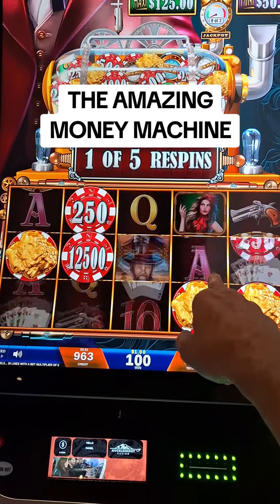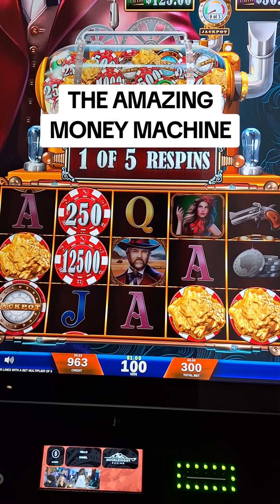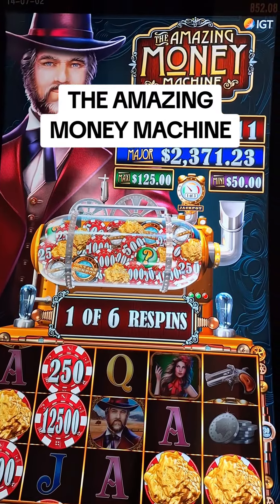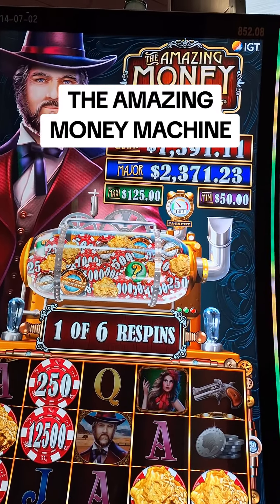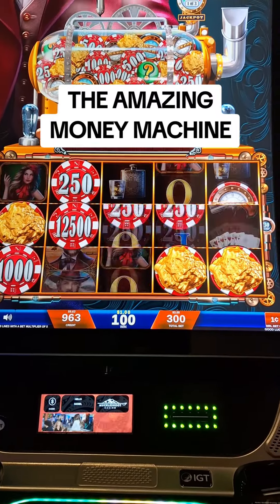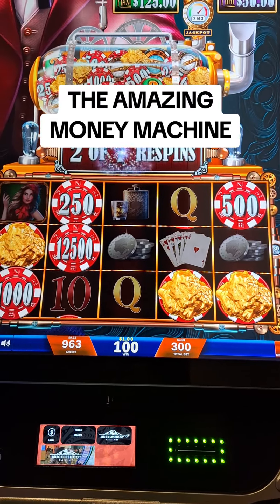Every time a chip lands, I get an extra spin. I guess they're going to throw me one. So I got a jackpot. You get three jackpots and then you get a chance to win the grand, which is seven major $2,300. Let's see what happens here. Come on. Oh, there's another jackpot. Good. Got two of them.